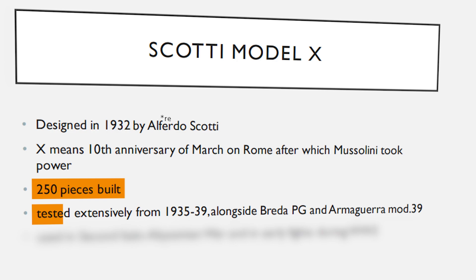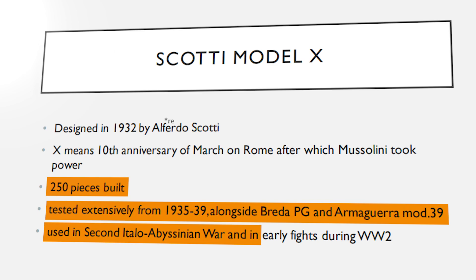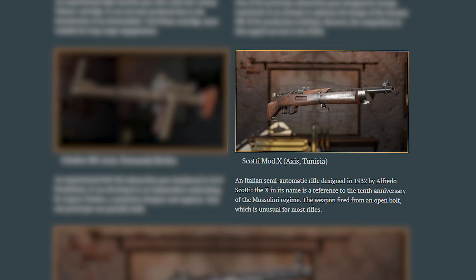Only 250 pieces of this thing were ever built, and it was tested extensively from 1935 to 1939, alongside the Breda PG and the Armagerra Mod 39, which is already in-game. It saw some limited field use in the Second Italo-Abyssinian War and in early fights during World War II, making it unique among this batch of gold weapons as basically the only one actually used during World War II — despite it being unlikely it was used in Tunisia, the campaign in which it's located. It was not formally adopted by the Italian military, rejecting it in favour of the Armagerra.